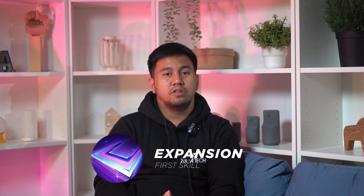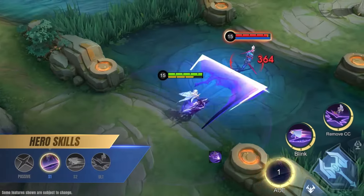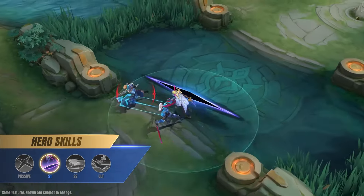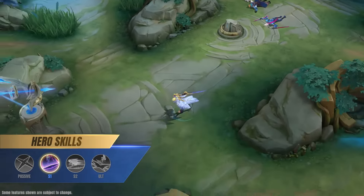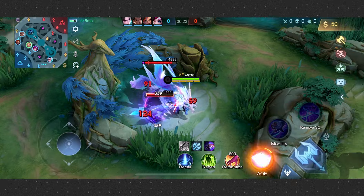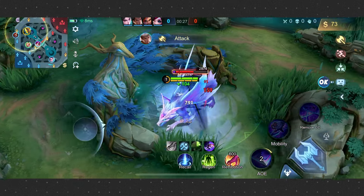Next is Nolan's first skill, Expansion. It unleashes a swift slash across a rectangular area, dealing physical damage and leaving a Rift at the point of impact. This low cooldown AOE ability is perfect for clearing jungle camps quickly. Maximizing this skill first gives early game damage, and combining it with the Cosmic Leap basic attack enhances damage and crowd control effects.